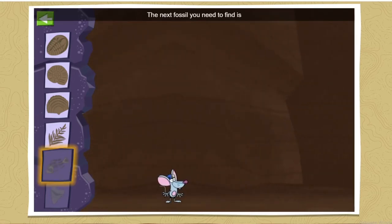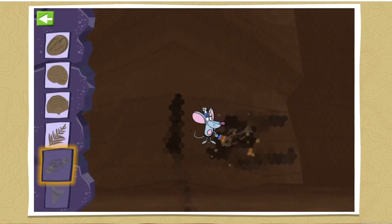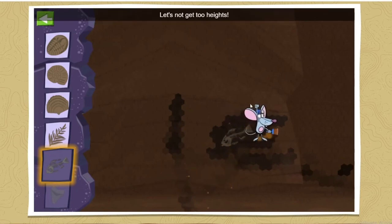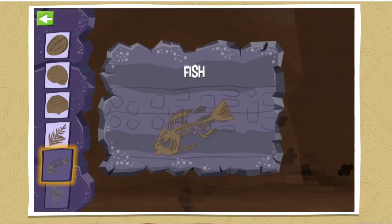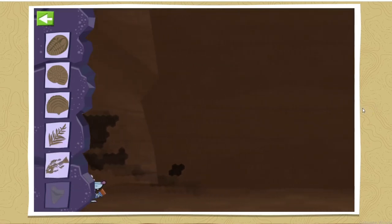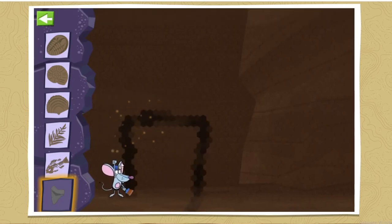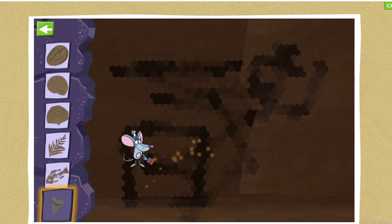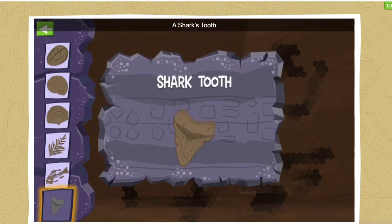The next fossil you need to find is a fish. Sweet job, looks like you found a fish — there's no stopping you, can you do it again? The next fossil you need to find is a shark's tooth. Sweet job, looks like you found a shark's tooth.